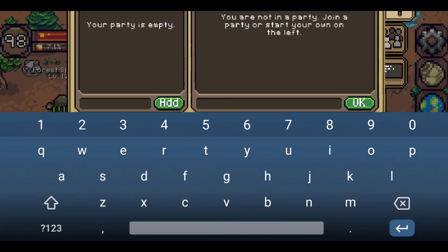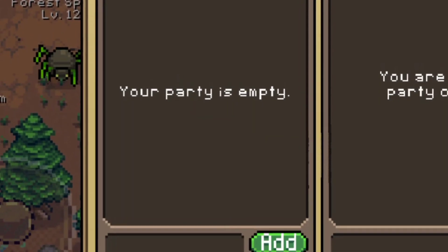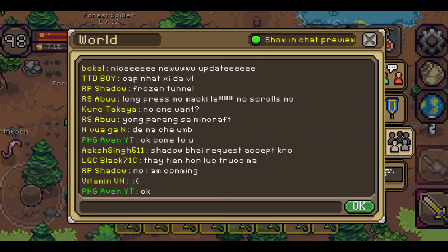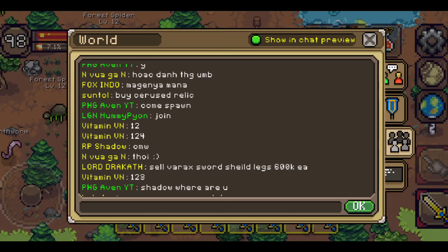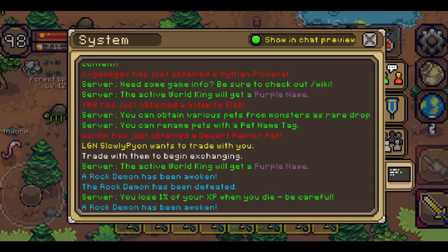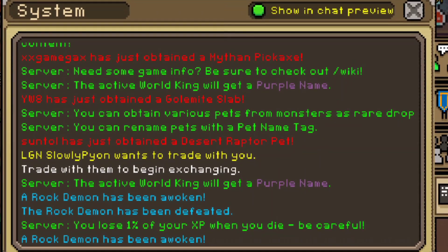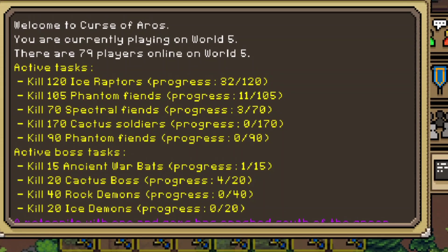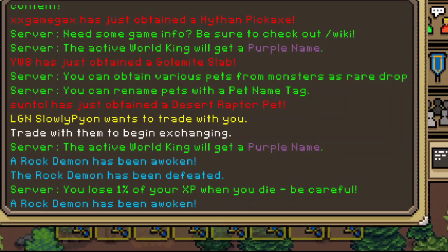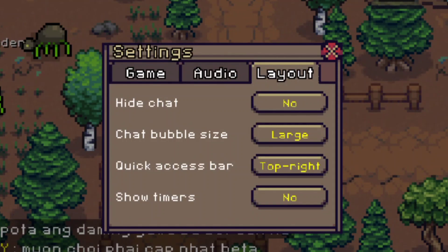You can also have the party chat here and invite someone who is not near you by putting their name and clicking add. The world chat is the chat of every player in the current world. The system chat shows what is going on in the server, such as announcements, who gets something, who was in the world, or how much time is left.